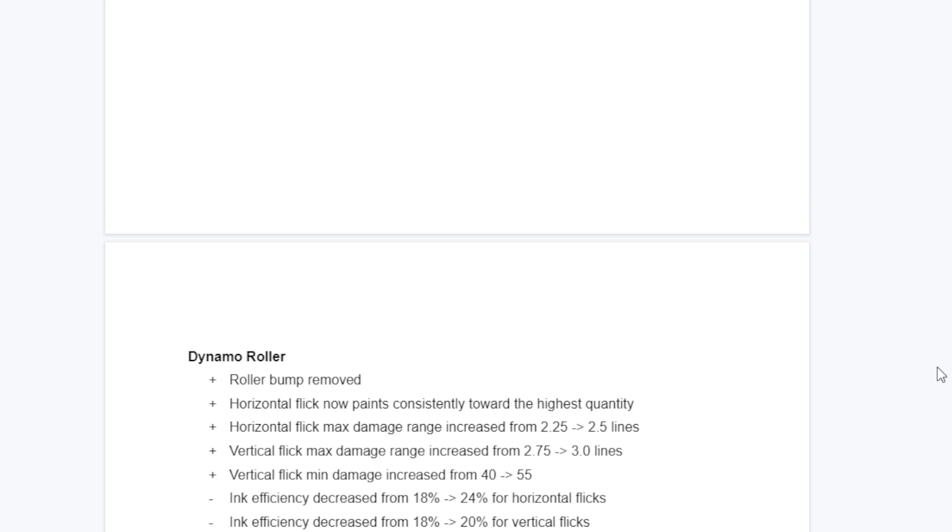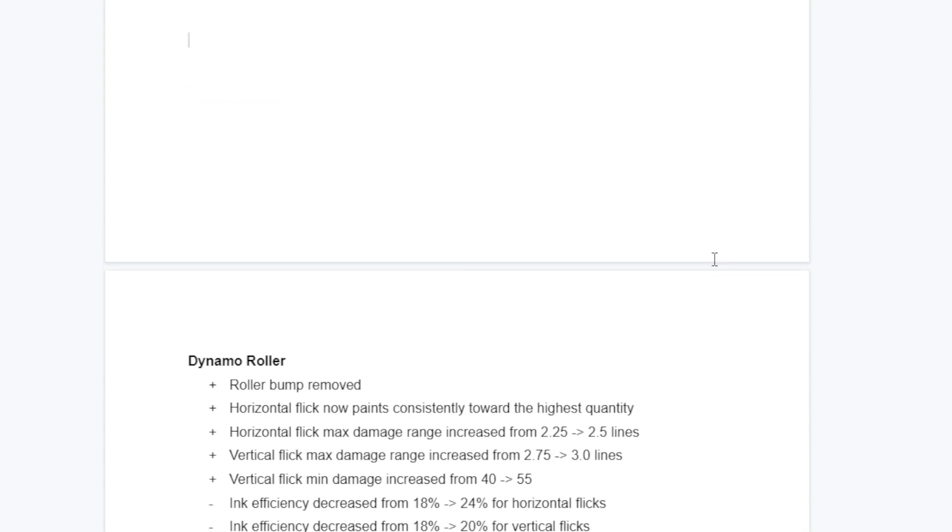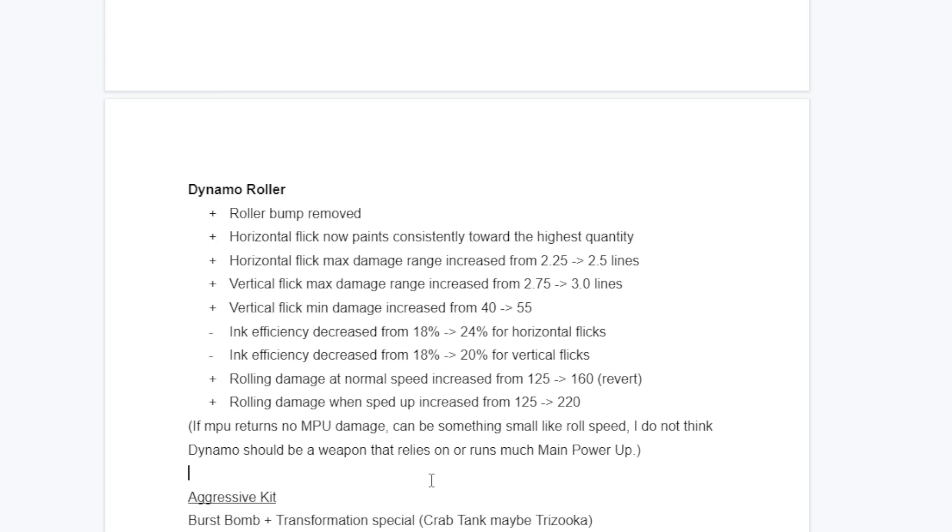This is a big issue with patch design. With glass cannon weapons, Nintendo has gone to reduce the weaknesses but take away the strength - it should be the opposite. You don't touch the strength unless you absolutely have to; you up the weaknesses 99% of the time. That's how you adjust glass cannons. Upping the weaknesses would make Dynamo a much better weapon while maintaining its glass cannon nature. It can still be rushed down, can't paint super long, and still has a hard time dealing with displacement.